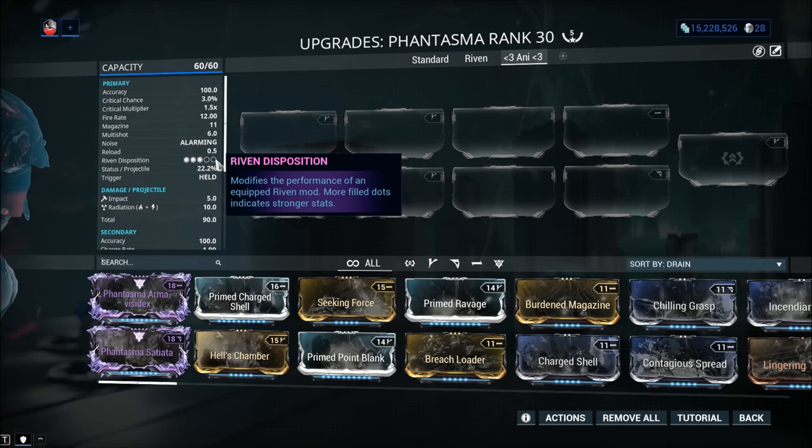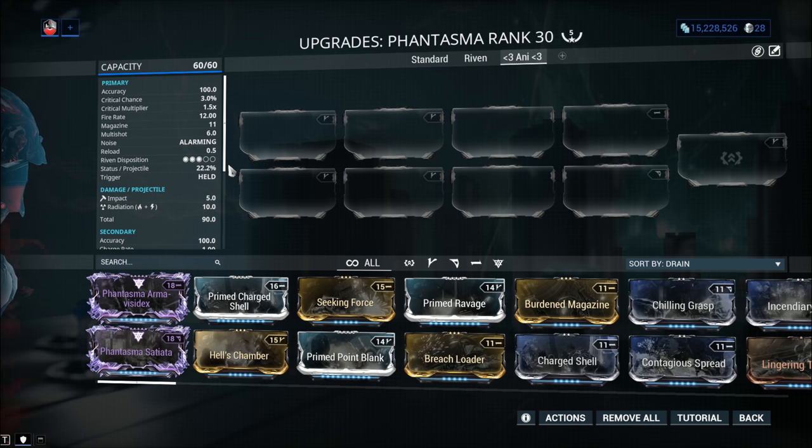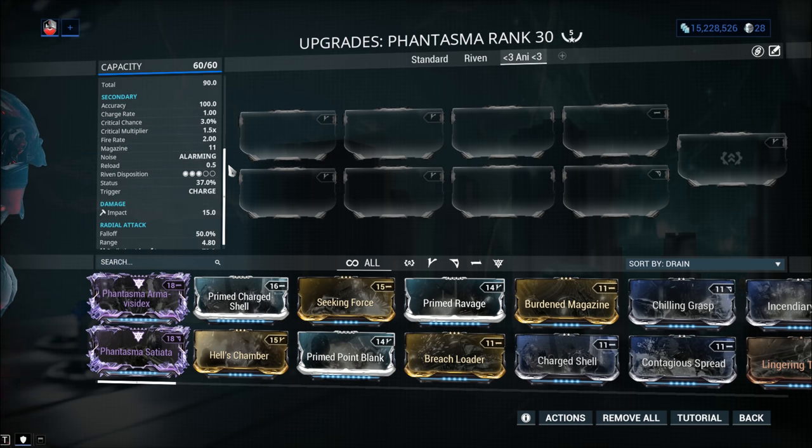Riven disposition is 3 out of 5 — kind of high considering how powerful this weapon is, so rivens for the Phantasma are definitely worth getting, as long as you don't spend too much on one. Of course, that's a subjective matter.